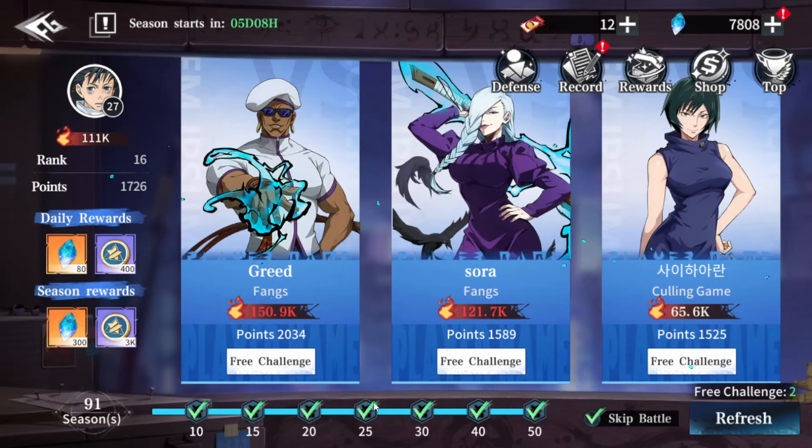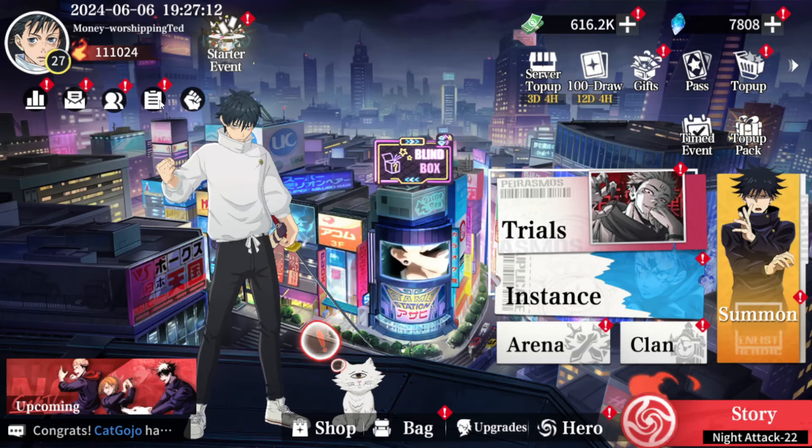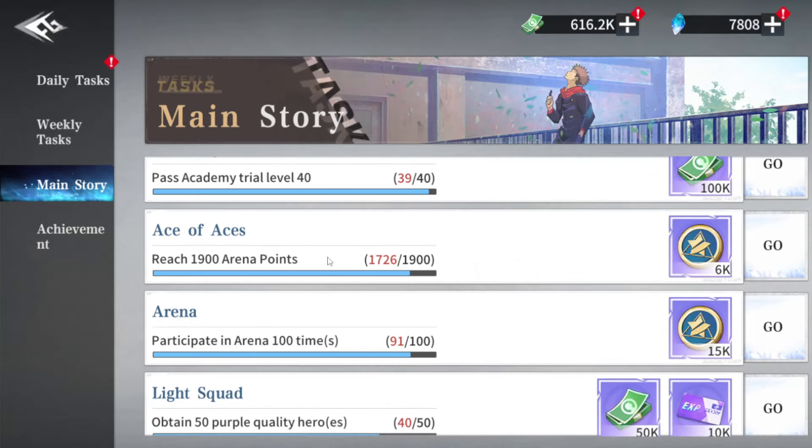You need to fight until you get a ton of points. The important part is points plus the number of battles. After you finish all of those battles and challenge tickets, go to the main story quest or main story task. Scroll down, and there's a section for Ace of Aces and Arena — they give a lot of arena points. You need to save a ton of this currency.